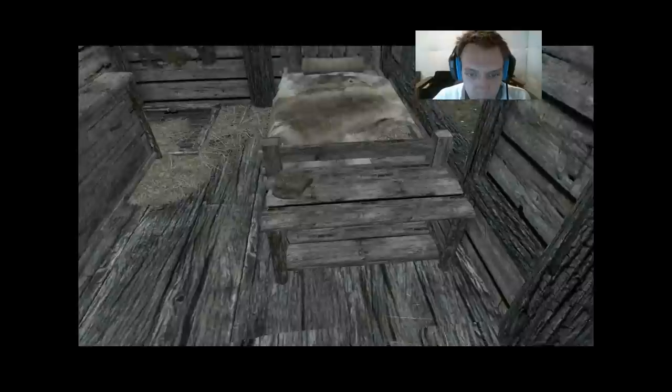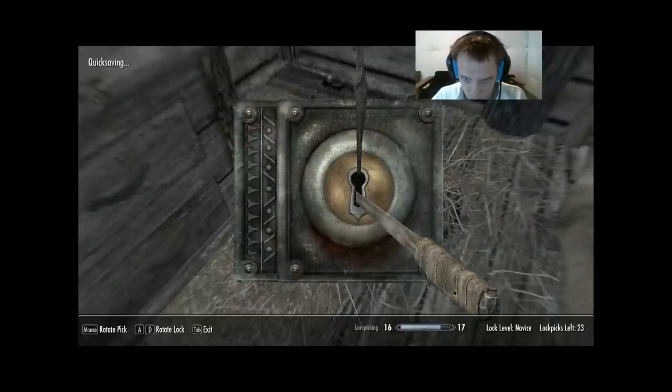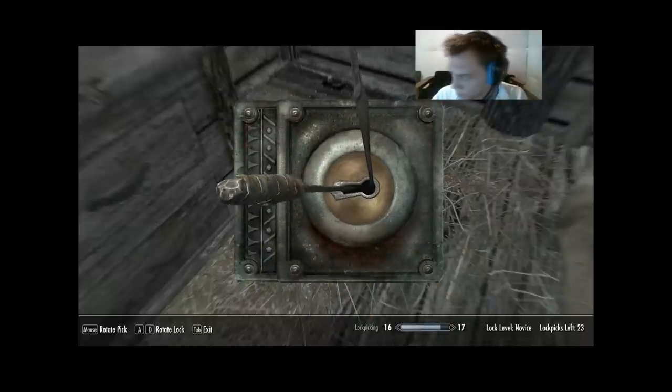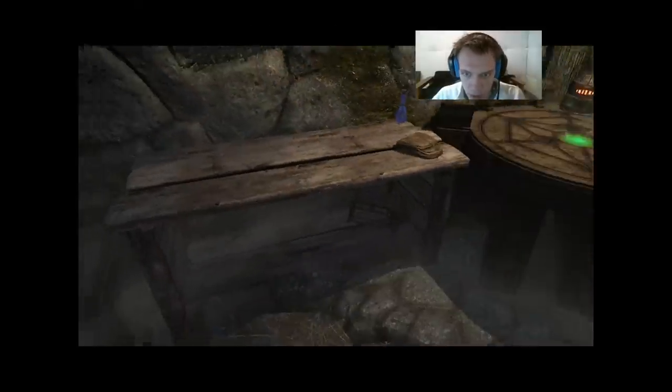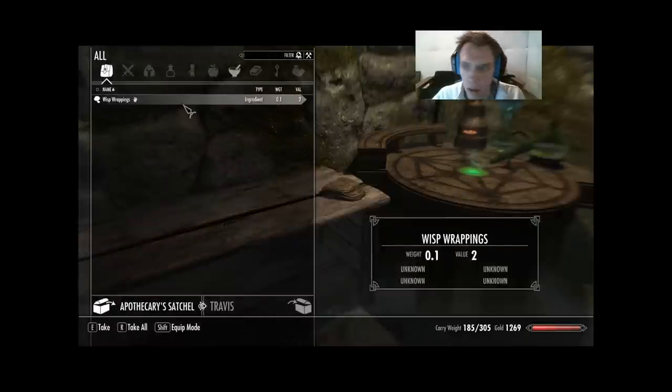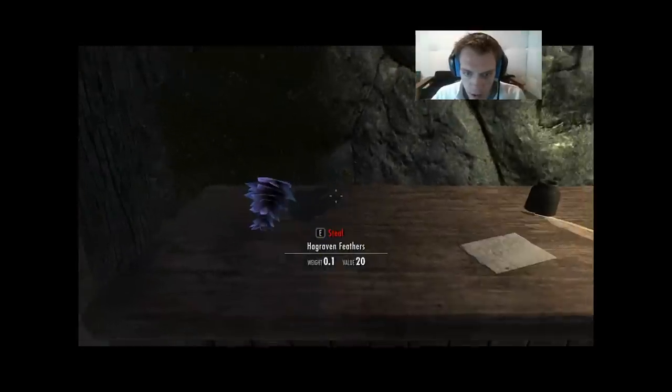Let's grab that. Let's check our dresser — nothing important. Let's head into the cellar. Lockpicking went to 17. Let's loot everything out of here. The Hagraven Claw is on my gear checklist — you need one for a quest later on, so take it off the list and make note of it. There's a second Death Bell; now I need 19 of those.